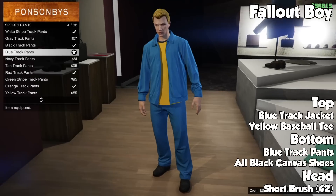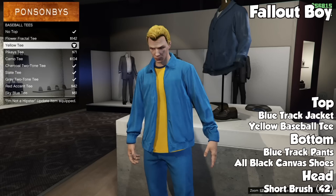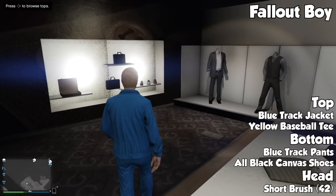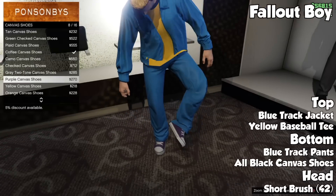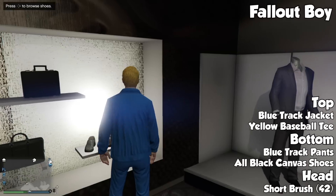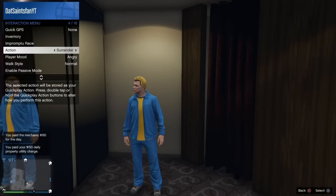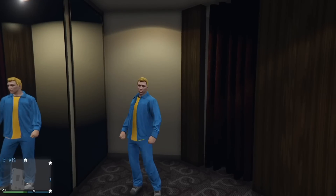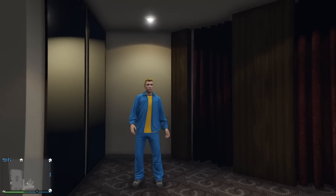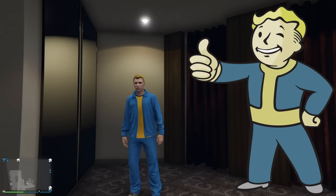Moving on to the third outfit, we have the Fallout Boy, and this one was submitted by Joshua Hoffmeyer — thank you for that. To make this outfit, put on the blue track jacket, then a yellow baseball tee underneath, then blue track pants. For the shoes you can put all black or gray canvas shoes — that's pretty much up to you. For the hair, go with the short brushed hair with the 42nd color which is yellow — that's the closest hair I could get to the Fallout Boy's hair. I love the Fallout series so this is definitely a fun outfit for me. Like all the outfits, don't take them too literal — it's not going to be 100% perfect since we're in a GTA game and we don't have unlimited options, but for what we have I think it's pretty cool.